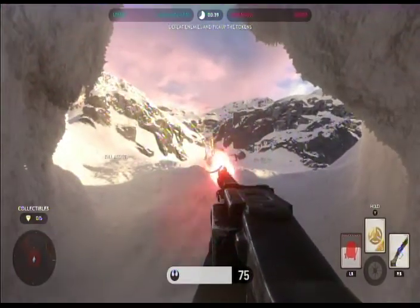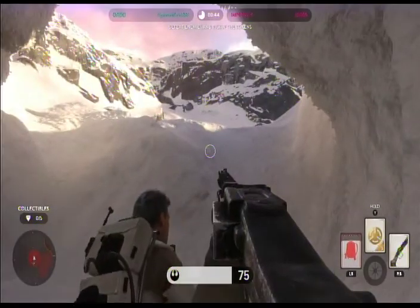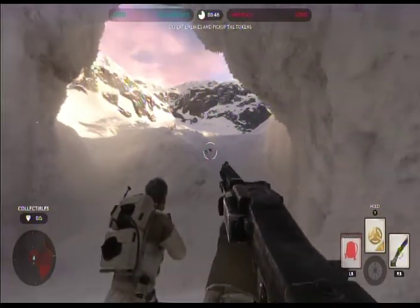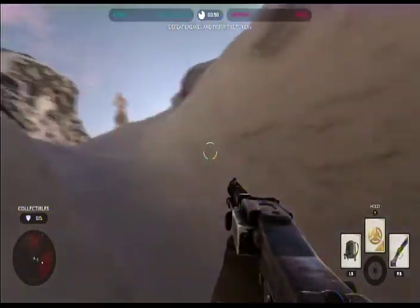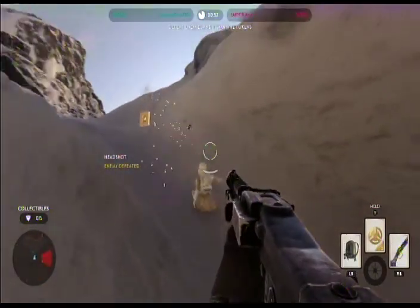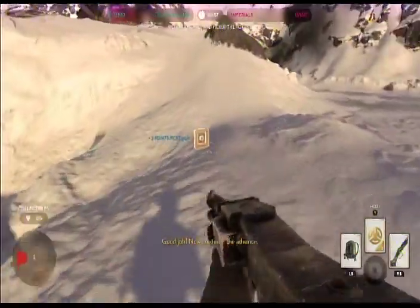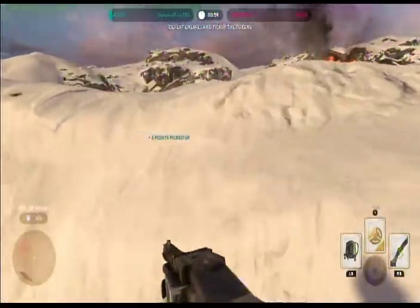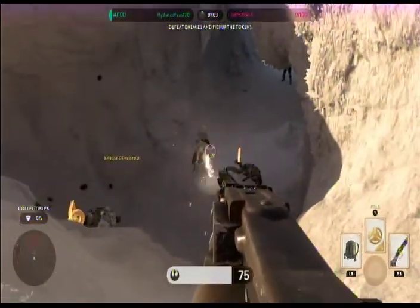Press the left trigger to zoom in, hold the right trigger down for rapid fire. That red bar underneath my reticle — that's my cooldown. So I need to get rid of that bar if I don't want my gun to overheat. Got one — let's pick up these little wafers. They're good for two points. We need 100 points to win, so basically we need to kill 50 people and pick up their wafers. I'm calling them wafers.